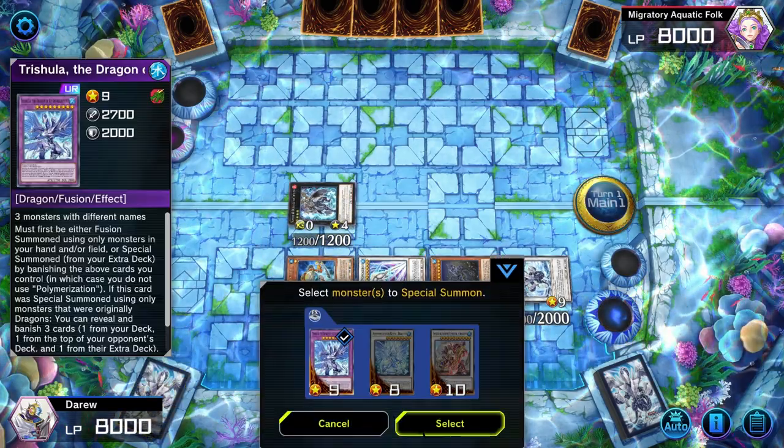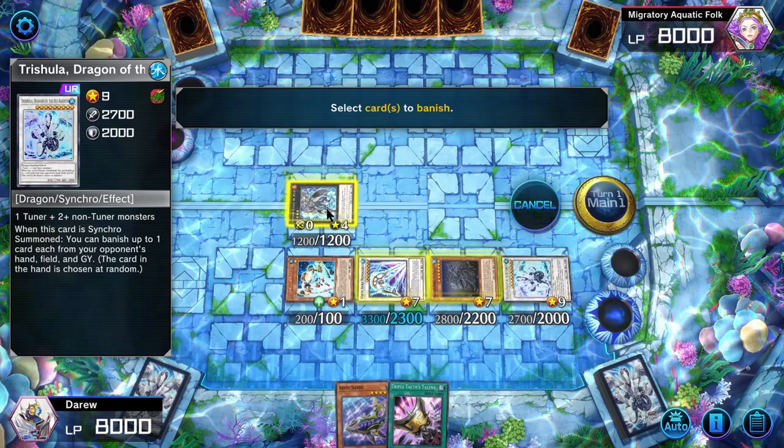You can do this exact same combo with Dagarus — we'll just be banishing Dagarus with the Fusion Trishula instead.